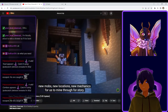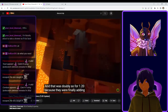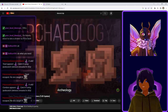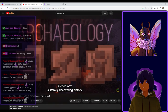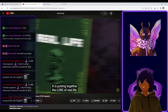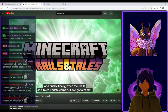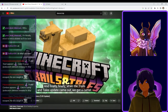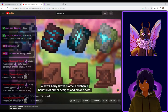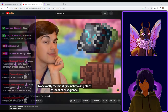New jobs, new locations, new mechanics for us to mine through for story. And that was still so for 1.20 because they were finally adding something that had been teased all the way back in 2020 — archaeology. Archaeology is literally uncovering history. It is putting together the lore of real life. So I waited for three years in anticipation. Finally, when the Trails and Tales update came out, we got a camel, there was also a sniffer, a new cherry grove biome, and then a handful of armor designs and broken pots. Not exactly the most groundbreaking stuff, at least at first glance.